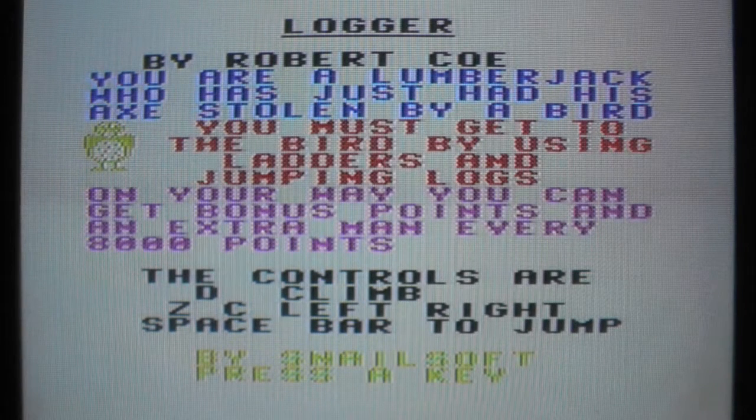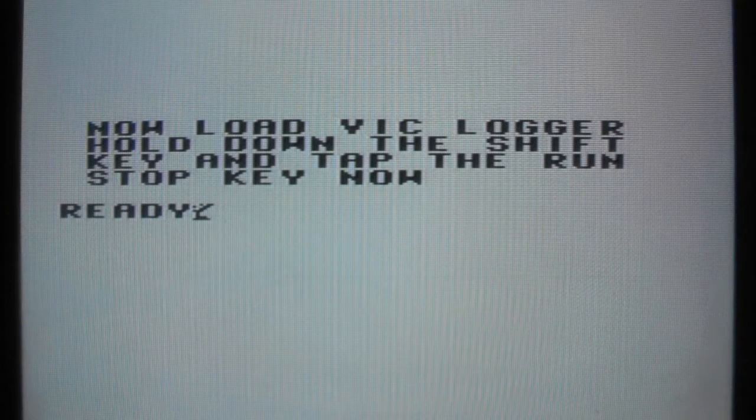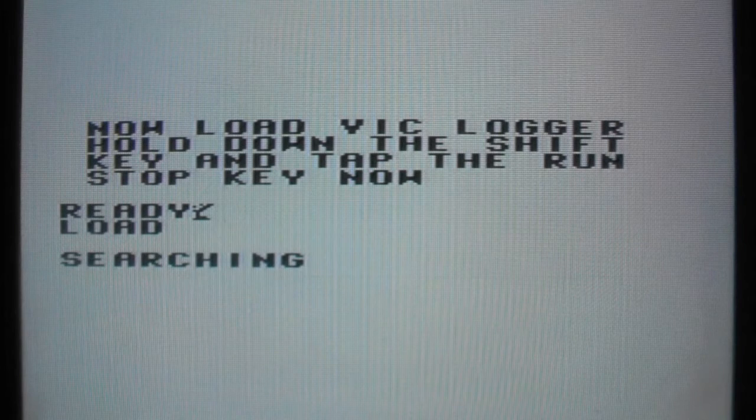Okay, the controls are D, Z, C, D — Z, C, okay. I cannot go down. Where's the A key? You put on the Shift key and then tap the Run/Stop key — Shift — and according to my screen on Audacity I only have to wait one and a half minutes. I hope I don't get a load error right now.